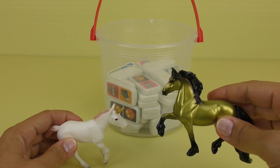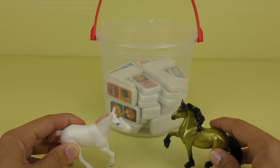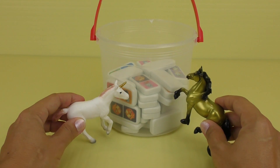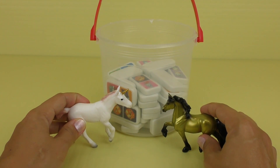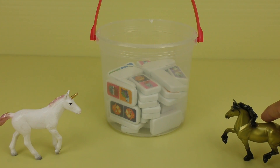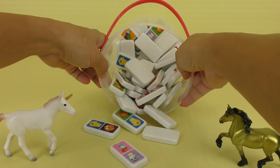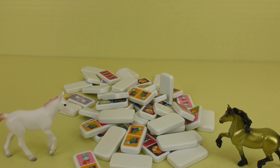Hello, I'm a golden horse and I'm a unicorn. Hello! Oh, look at what we have here — dominoes! Let's spill them out and play with them. Make some room. There we go, golden horse. Let's see so many.